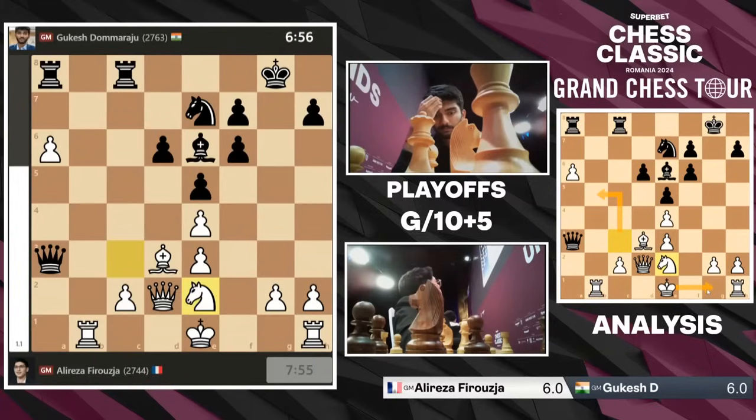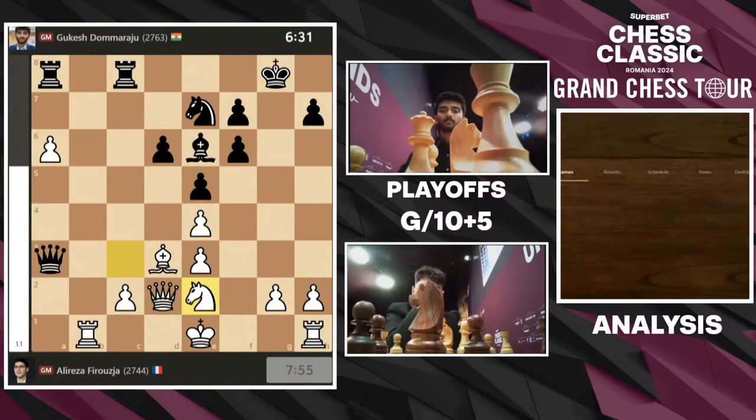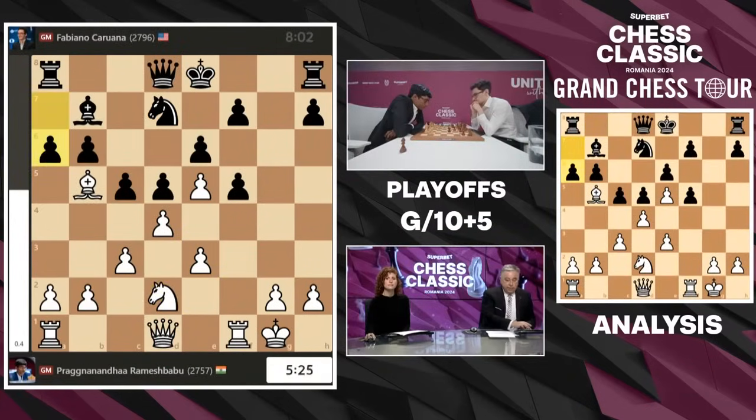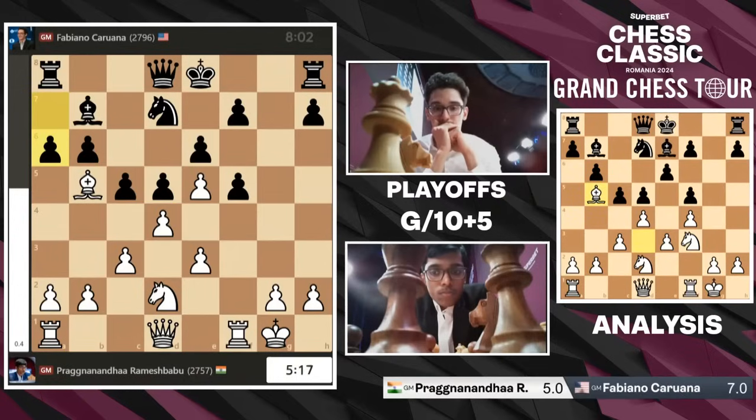And this Bishop on D3, it just connects White's pawn structure together. Bad bishops make good defenders — they protect good pawns. The pawn on E4 is good, the pawn on A6 is good, and the pawn on C2 is good because it actually anchors the bishop. This looks really good. I'm going to go back to the game between Prague and Fabi because when we left it, the position is actually very, very intriguing.